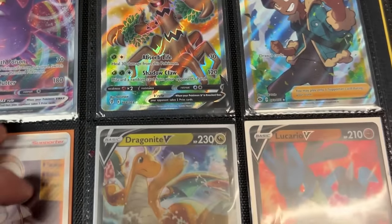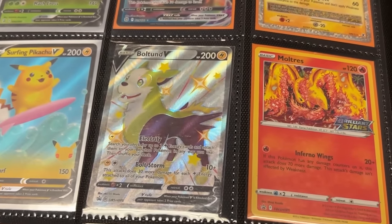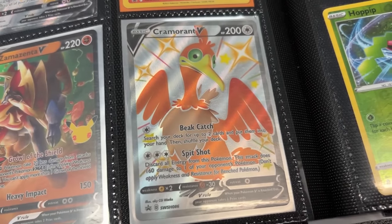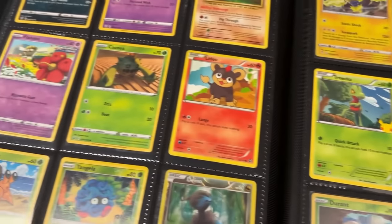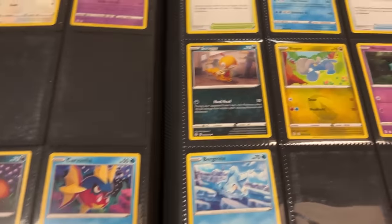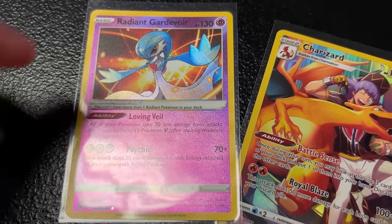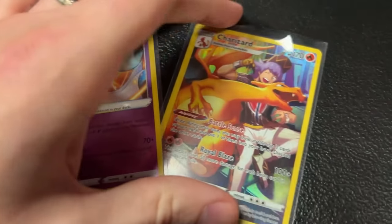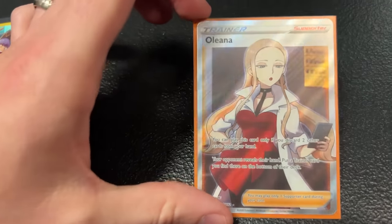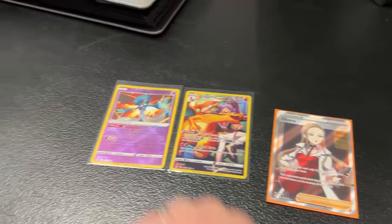We got Crobats, Trevenants, Lucarios. Next page: Kangaskhan VMAX, Bolton. We have the Moltres Brilliant Stars pre-release, Cramorant V Shiny. Not a single Psyduck! Here's the trade we've worked out: Radiant Gardevoir, Shiny Gardevoir, and the Charizard from the Trainer Gallery — and then I need this Full Art Trainer right here. Those two for that one? Yes. Boom, it's a deal.